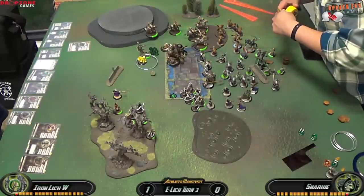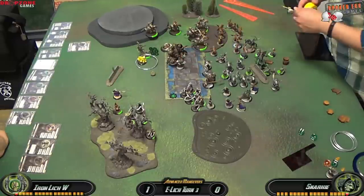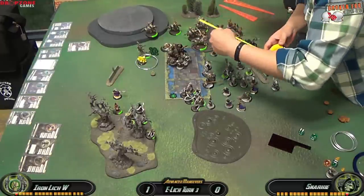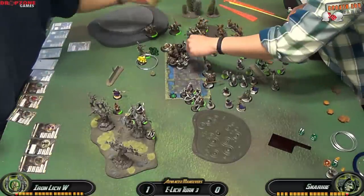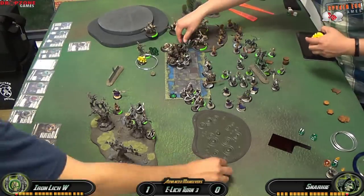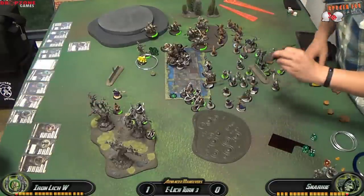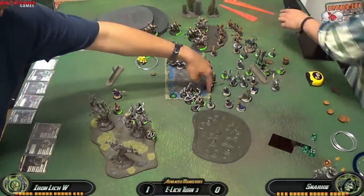I decide not to activate Gatsby yet and instead try to clear the jam and put some damage on his Warjacks. I don't expect to kill the Warjacks right now, but I want to damage them so that once I have feat I can take out a bunch of his stuff in one fell swoop. A Bane Thrall takes a free strike and dies, but the other manages to survive. I send the rest of the Bane Thralls into the Ogrun Bokur with the intent to kill it and unjam my Bile Thralls.